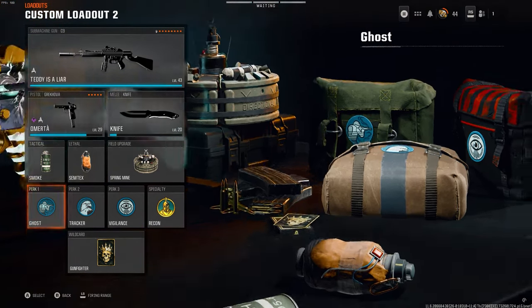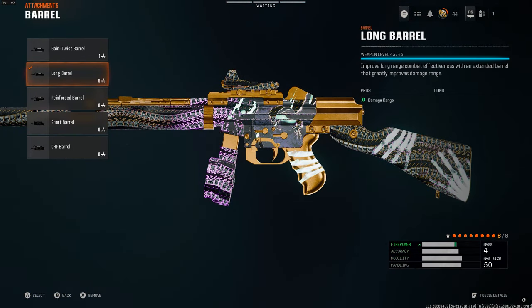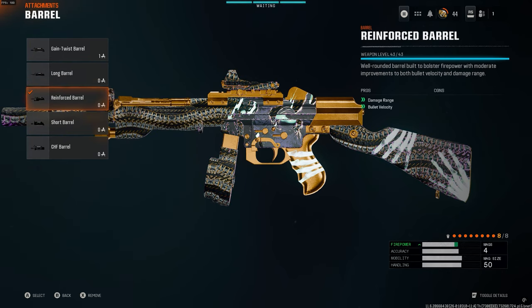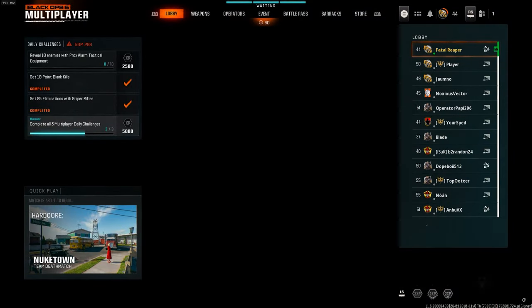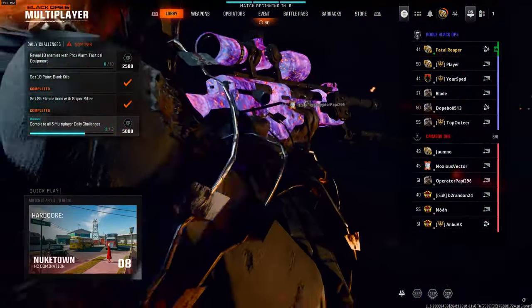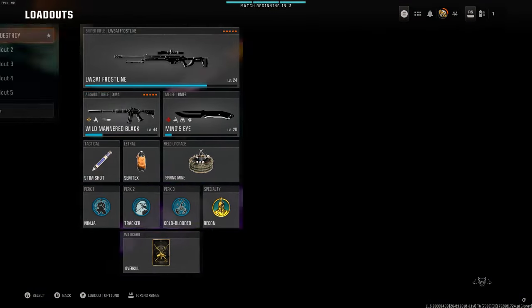For your perks, you're going to want to use Recon — Recon is going to be your best perk. Do pay attention: some camos do require you to use different types of perks, so check the fine print on your special camos. But if you already have Gold and above, you don't have to worry about that. I do recommend using Recon as your primary perk.